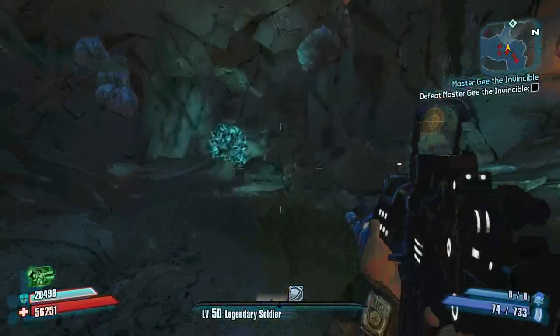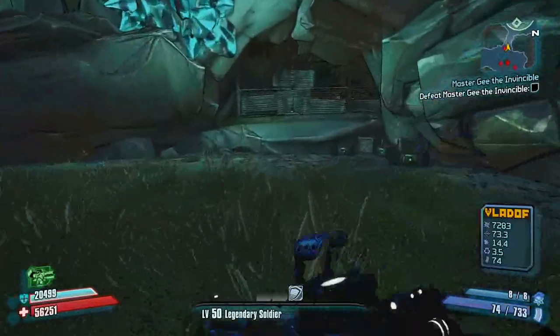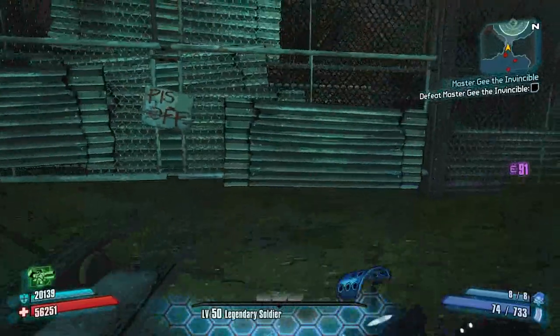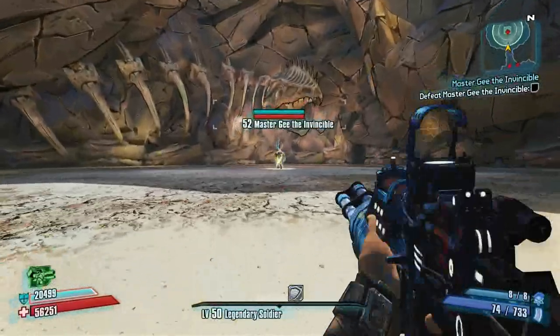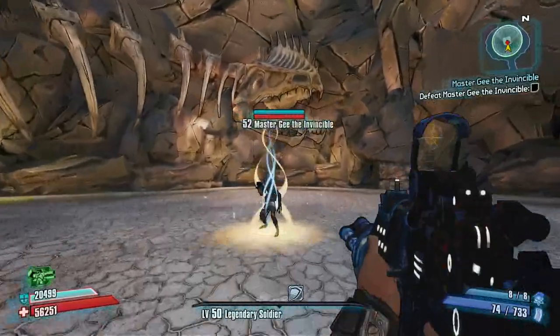Now, if you're wondering why I still have the mission — I've actually killed him, but it wasn't me who was hosting, so it didn't count as me completing the mission. You spend your 8 Iridium and there's some cave Crystallics. So, there he is — Master G the Invincible. If you look over there, that weapon he has, you can actually pick that up when you kill him.